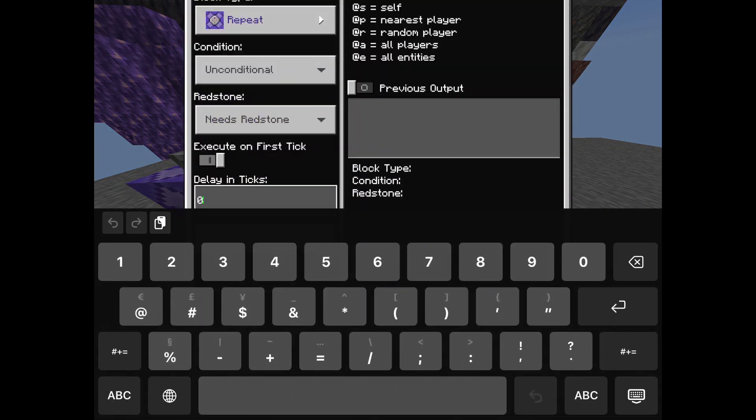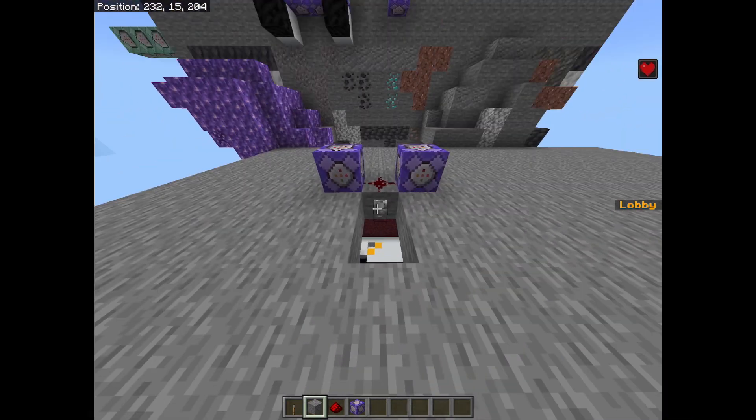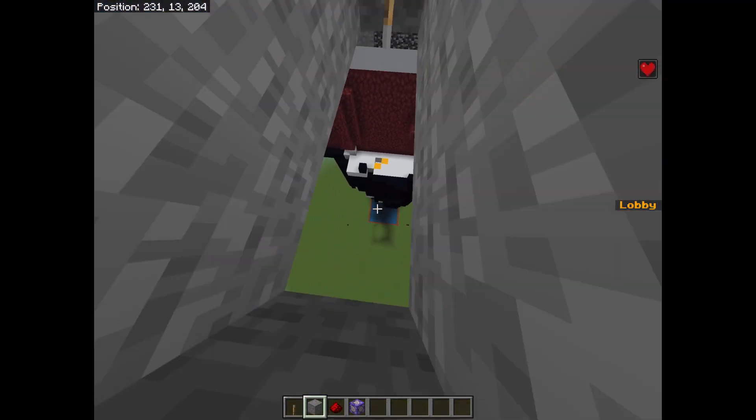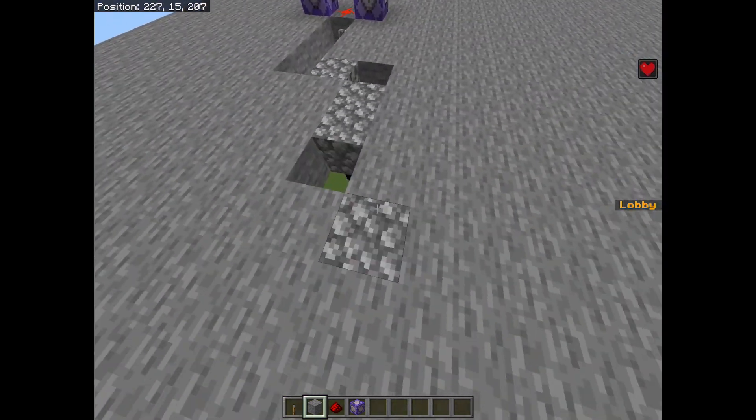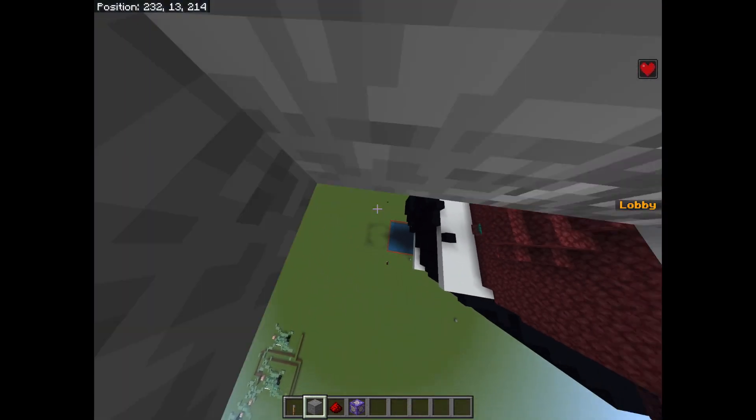Now add a delay of 25 ticks to the second command block in the command block menu and connect the lever to both of them. Now as you can see, wherever I walk, the stone under me becomes cobblestone and then becomes air. We have the mechanic of the game.